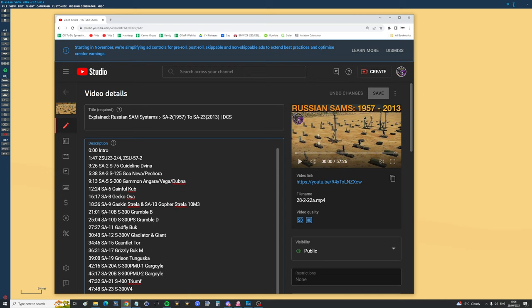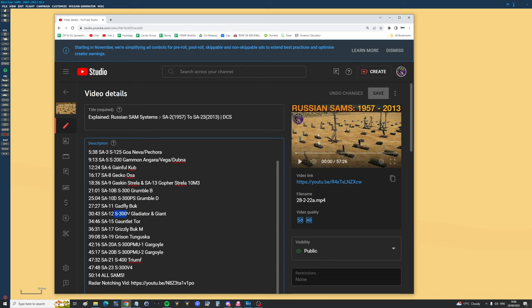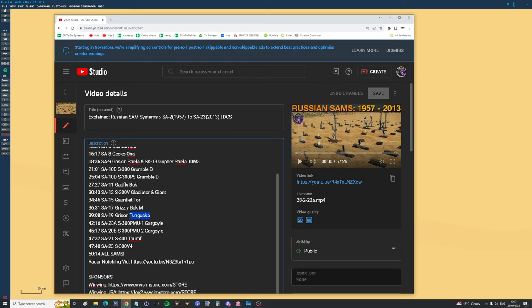Then we get into some really big SAMs. SA-10 Bravo model — S-300 as Russia calls it. They're still operating in Ukraine and Russia. Grumble B to NATO; we also had an SA-10D, Grumble D. SA-11, medium-range site — Gadfly, known as Buk to Russia. Then anti-ballistic site SA-12, known as the S-300V, firing the Gladiator and Giant missiles. Back to short-range: SA-15 Gauntlet, known as Tor. SA-17, an improved Buk-M. SA-19 Tunguska SHORAD, Grisom, known as Tunguska to the Russians.